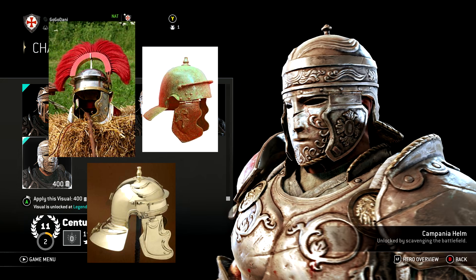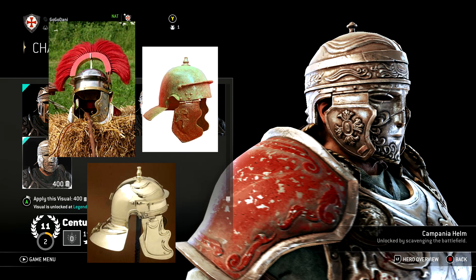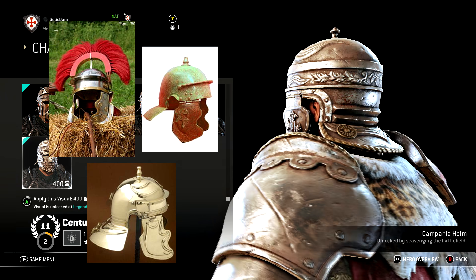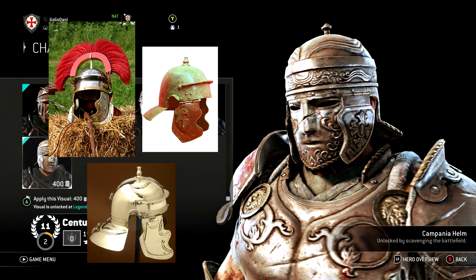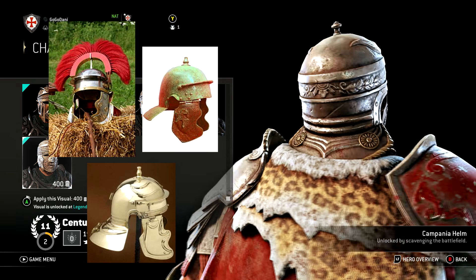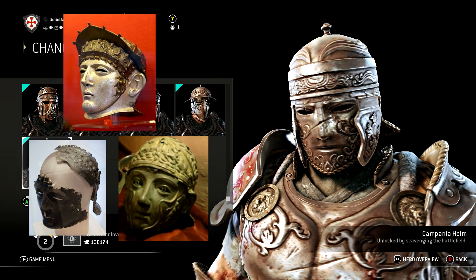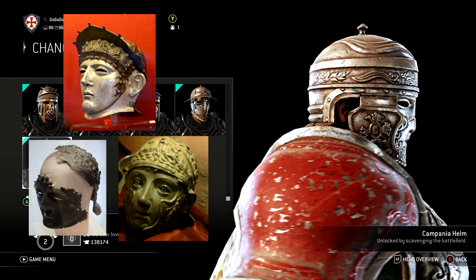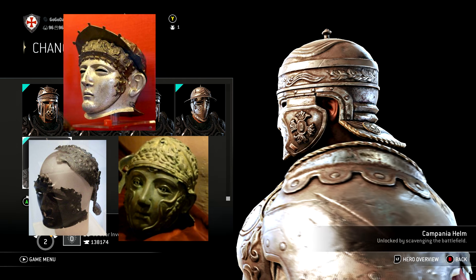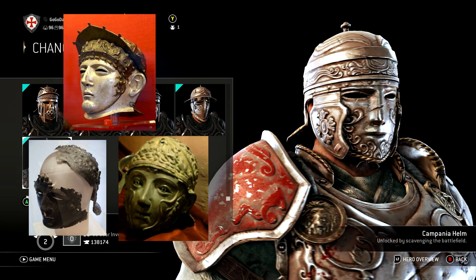The problems this helm has in reality are quite minor compared to how much it gets right. There should be a small but thick bill protruding slightly from the brow section, and there's no protecting cuff around the ear opening like there would be on an original. The main incorrect element is the face mask attached to the helmet — masks were usually designated to cavalry use or parade use, not infantry. That said, do the masks correlate to plausible masks that could have been used in ancient Rome? I'd say yes. Overall they got a majority of the stuff right.